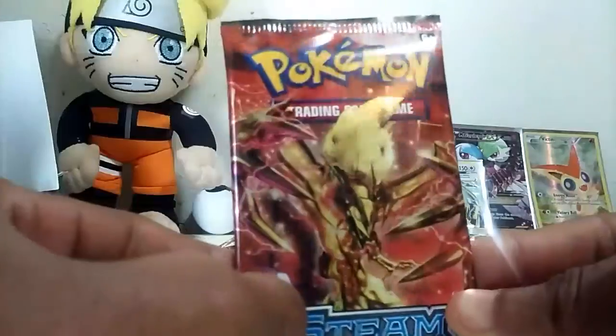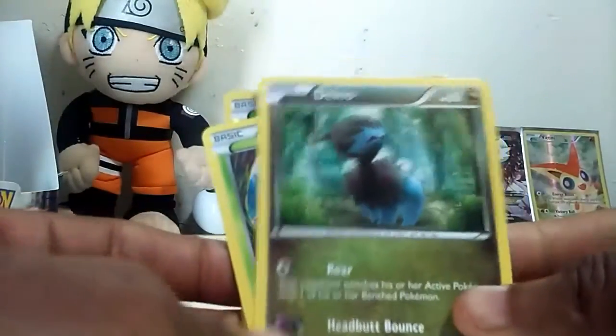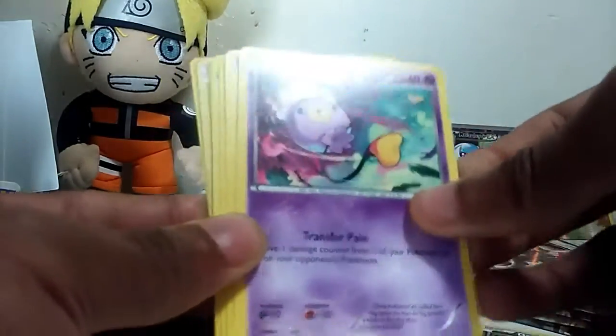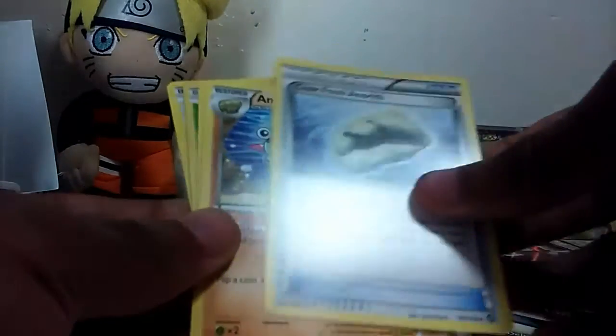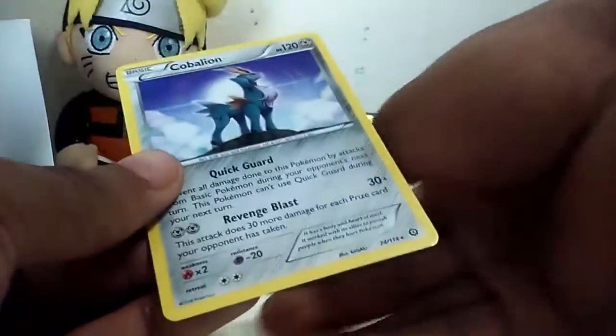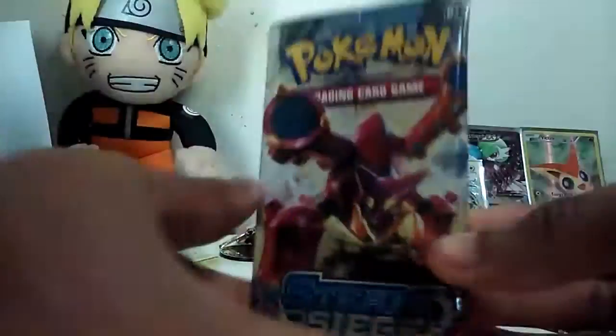We got the Ewotal pack next. We got a Dina, Lovesta, Apon, Driflu, a Marie, Anorith, a Halucha, a Hawkins Reverse Holo, and a Covalent Rizzler Rare. This box is not really too hot. We just haven't seen our first part - when we pulled that last pack it was amazing. We got the Volcanion.